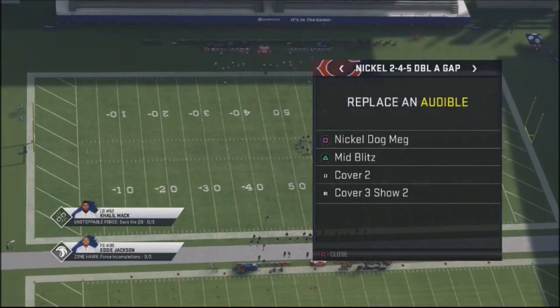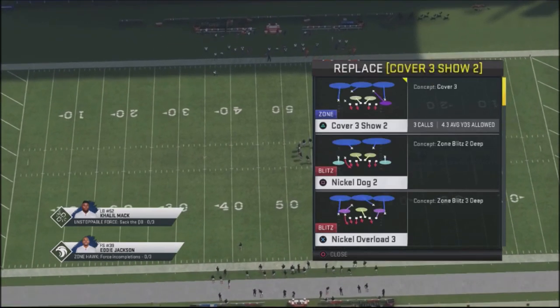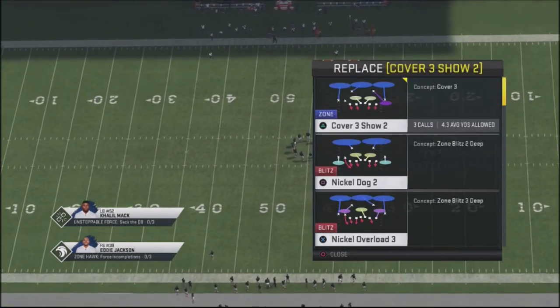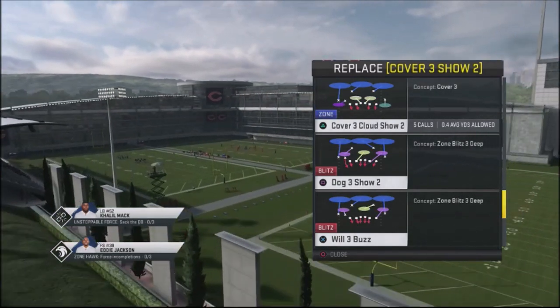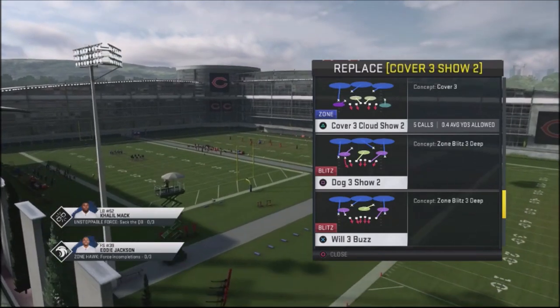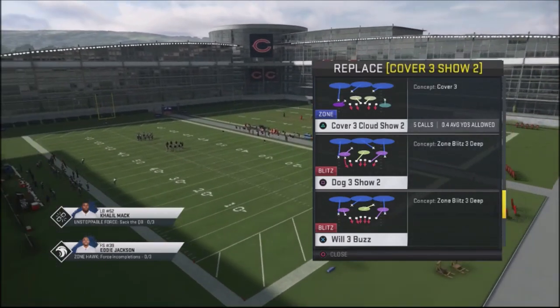Also, the cover three show two — I want to switch that out because it doesn't align how I want it to look. I'm going to use the cover three cloud show two instead. This is going to give me an opportunity to bait my opponent into a pick because I'm showing a cloud but my opponent will still see a cover three.